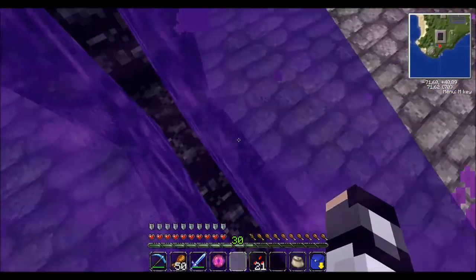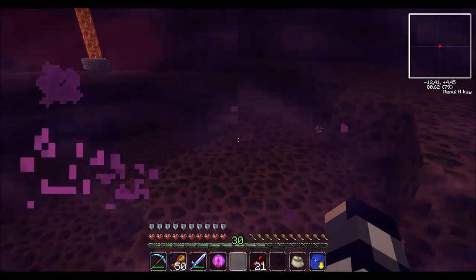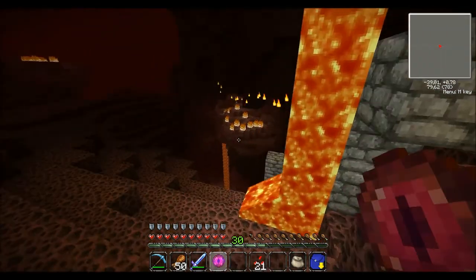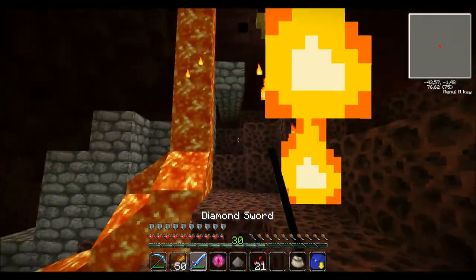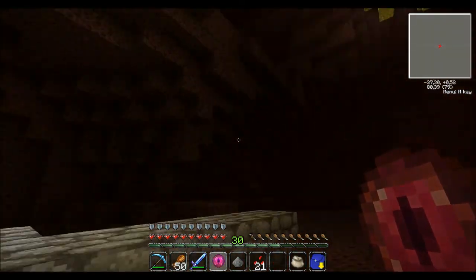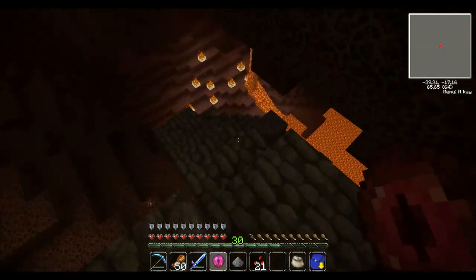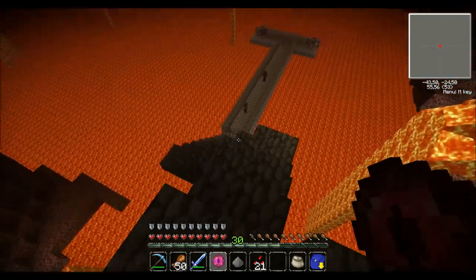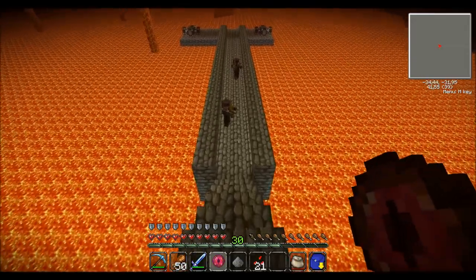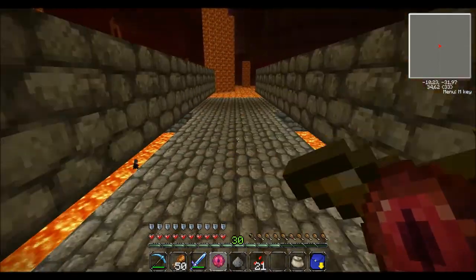Inside the nether portal I go. That should be it. I hear you ghast but I can't see you - that's the worst with ghasts, when you know they're near but they refuse to appear. Come here so I can kill you and stop annoying me. I want to kill that ghast so badly. Also worried about ghasts - not ghasts, some pigmen on my bridge.